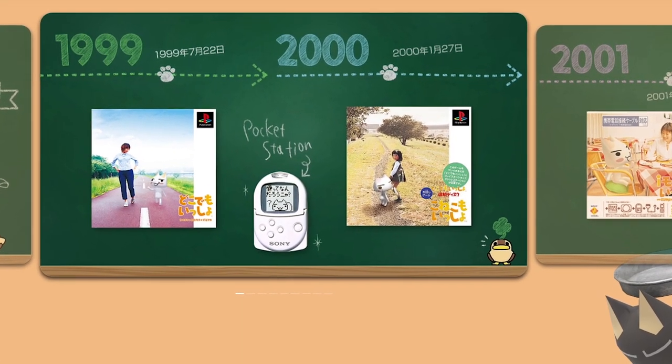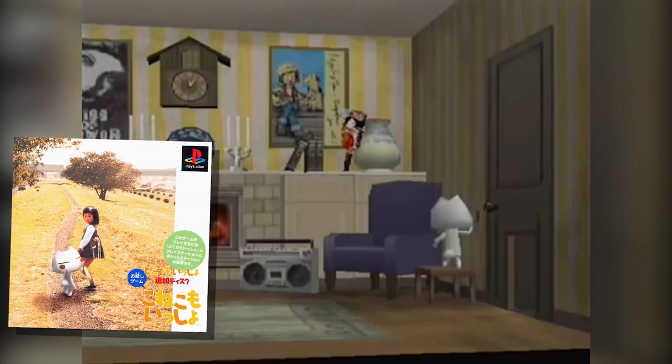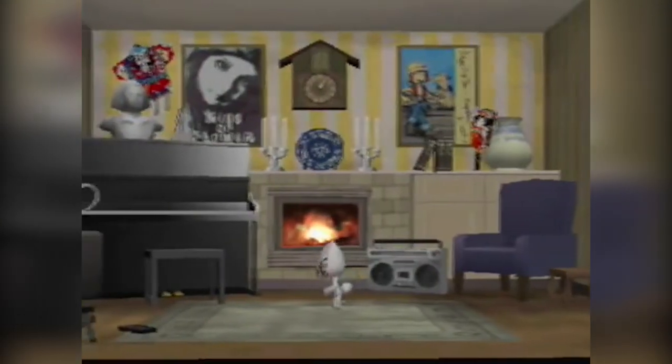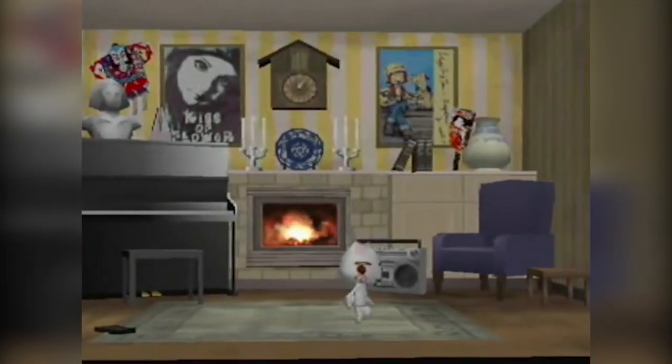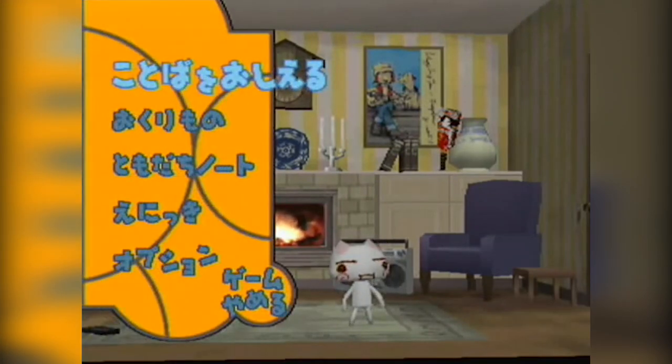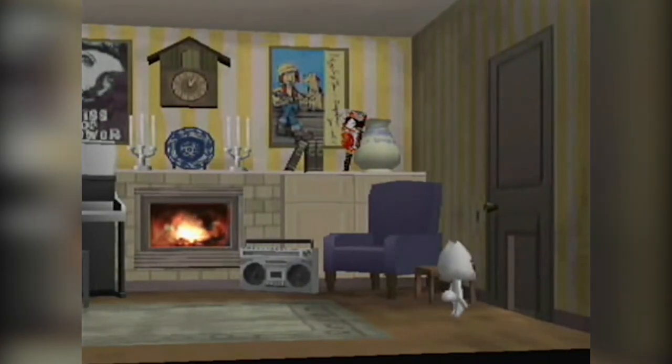The next game in the series was released on the 27th of January 2000. This is Koneko Mo Ishiyo — the only game in the series I don't actually own. It's basically an expansion set for the main game, requiring both Dokodemo Isshio and a save file on your Pocket Station. With both of these, it generates a new story acting as a prequel where Toro is now just a kitten. Functionally it's the same game, but with different backgrounds and more child-friendly themes — a sort of anti-furry but child-friendly version. Why make a child-friendly version but still require the child to have the grown-up version to play it? That seems like a botched idea.